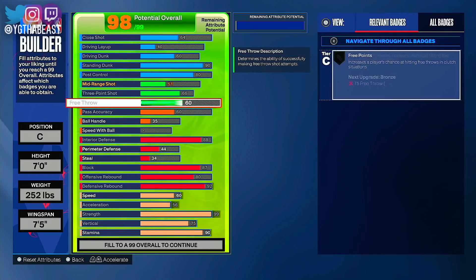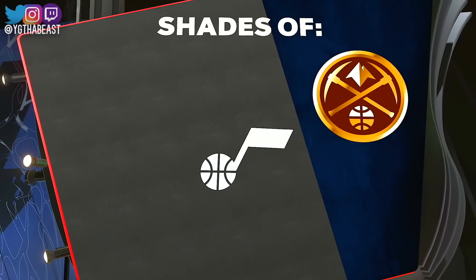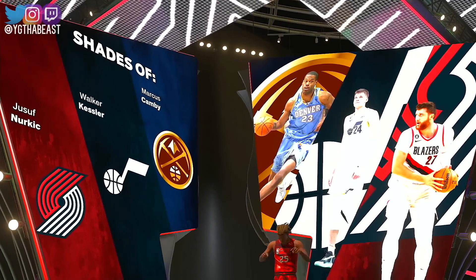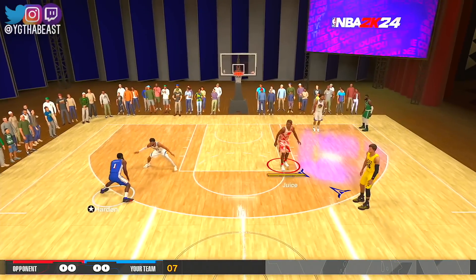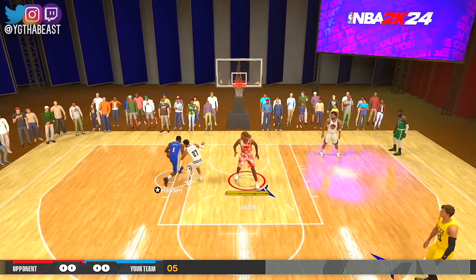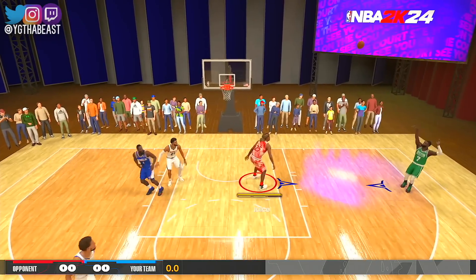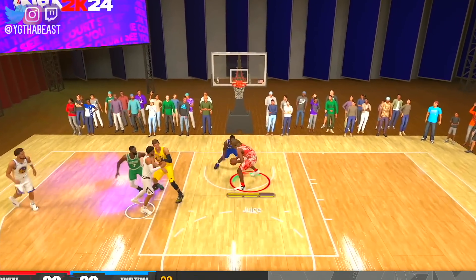We made some tweaks just to get to that 99 overall. 65 free throw should be okay if you know your free throw. We kept strength on 99 — pause the video to see what I tweaked. Now we got Marcus Camby, Walker Kessler, and Yusuf Nurkic as our comparisons. Getting a block right away, great defense, getting the board — vertical was an issue in 2K23, I'm not going to hold you.